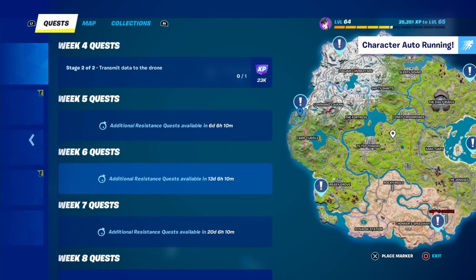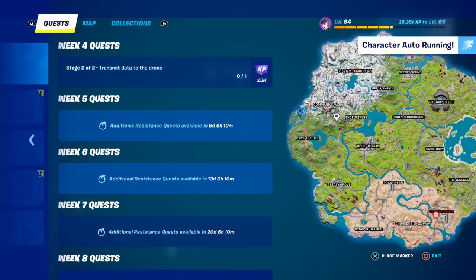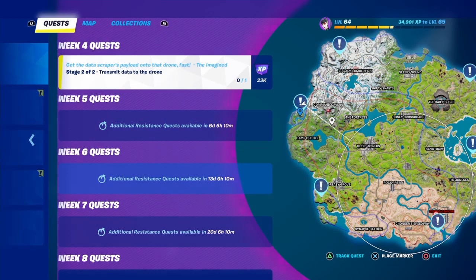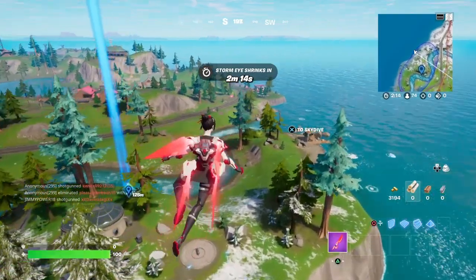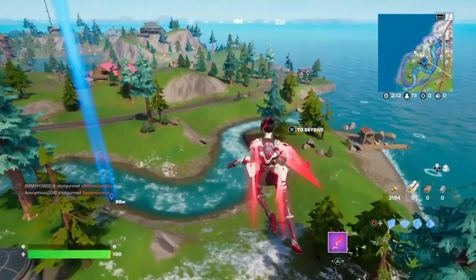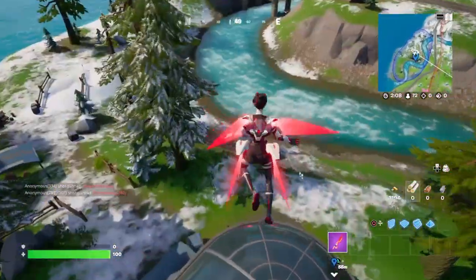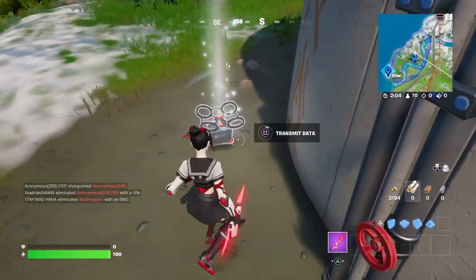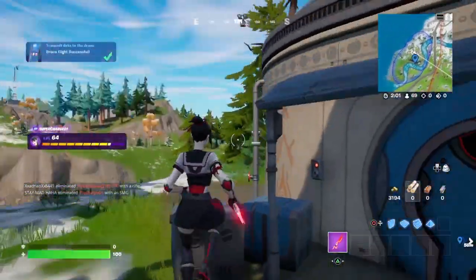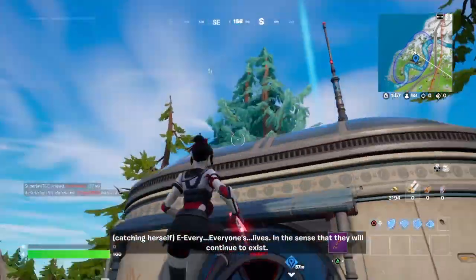Now we have to transmit data to the drone. It shows you guys where the drones are located — there's one right here at the same spot. It should show on the top right of your map where it is. It shows it's right here. There it goes.